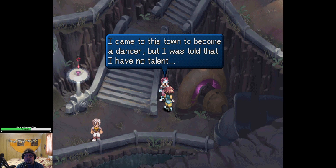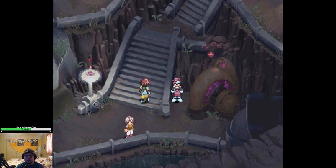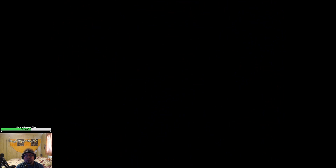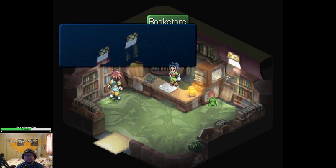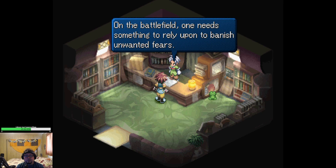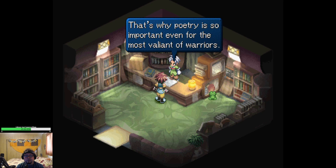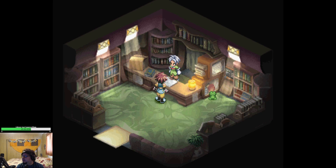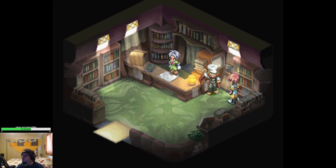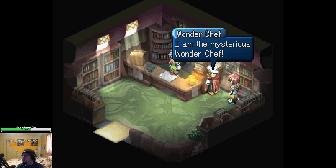How can this be? I came to this town to become a dancer but I was told that I have no talent. Awfully brutally honest with you, aren't they? Go to the library in Ginny Town. I can't read any of this stuff because it's in Melnix. Examine the frog — oh, Wonder Chef! Now leave and enter the dance hall to the left. Examine the upper heater to find a lens.